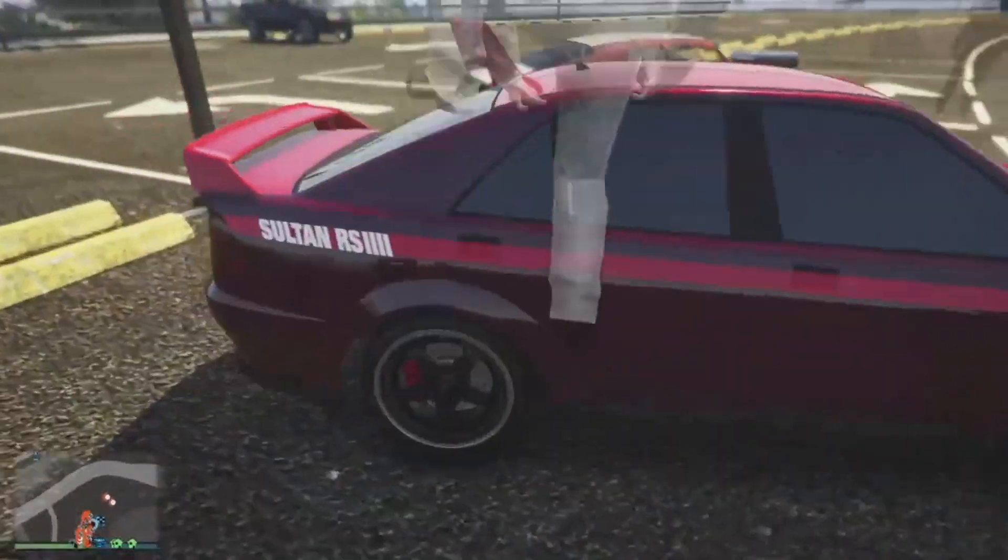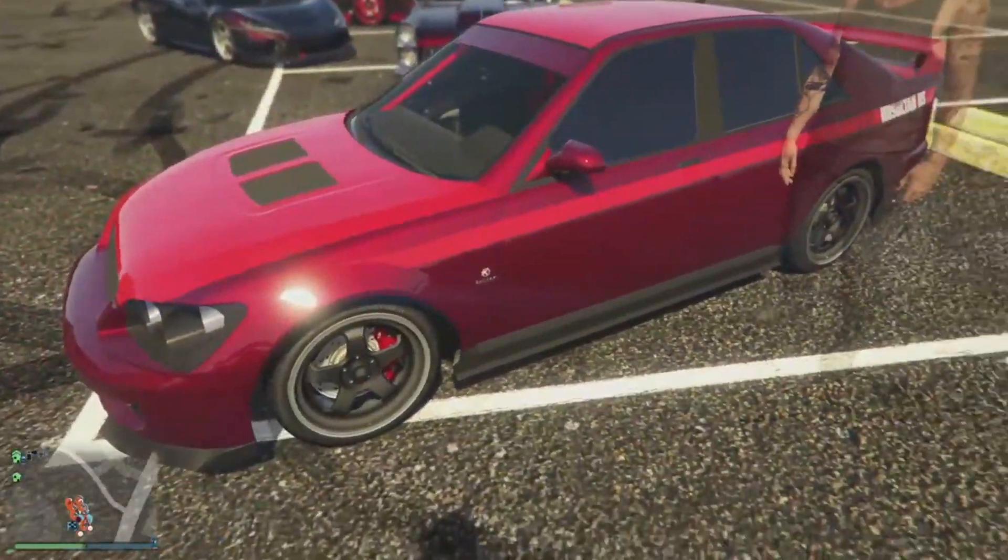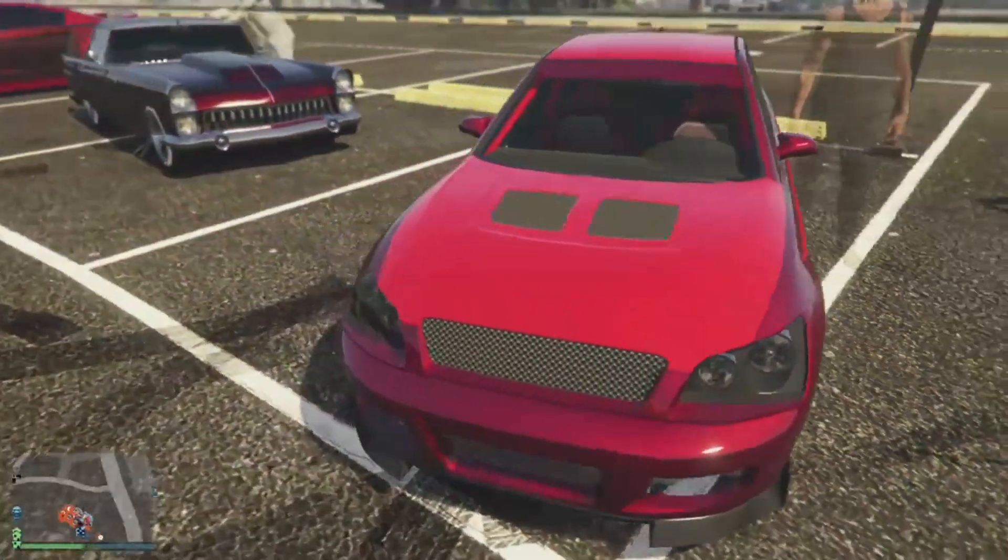Brendan here — he's got the Sultan, which actually I think was really nice here. He's got the dark red as the primary and then the lighter red as the secondary. I like the stripe. I don't know if I like the hood.